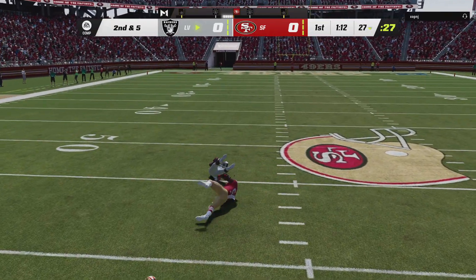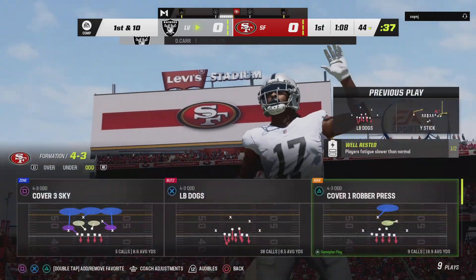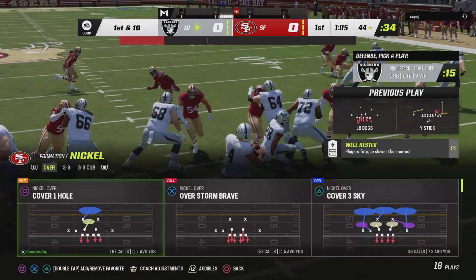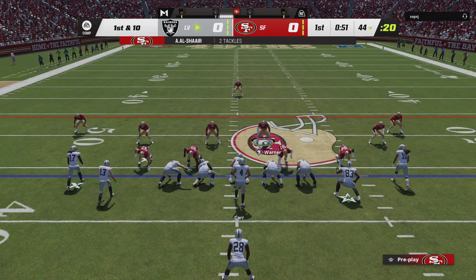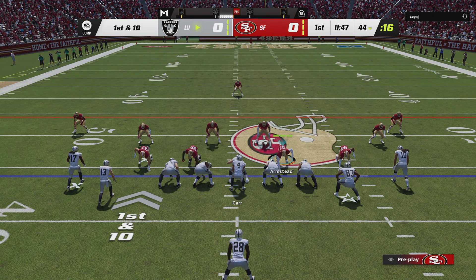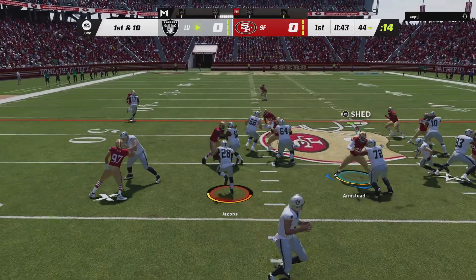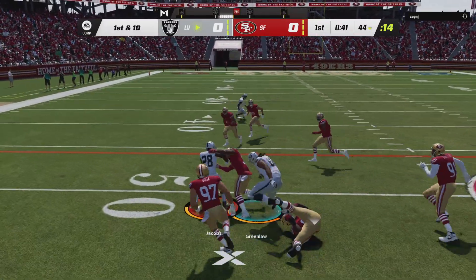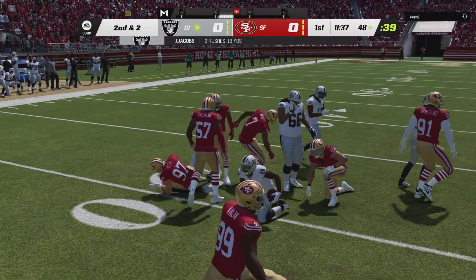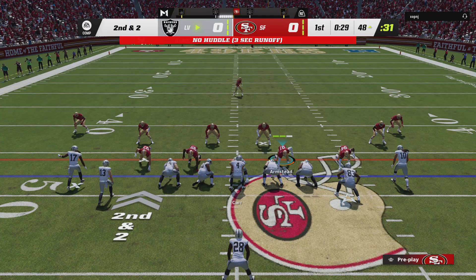Carr gets this to Devante Adams, up just short of the 45 at the 44 — 17 yards is the pickup for number 17. The clock running under a minute to go in a scoreless first quarter. Jacobs on first and ten gets this one across midfield into 49er territory — eight yards the gain on that run.